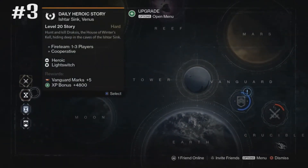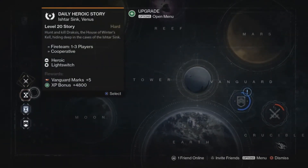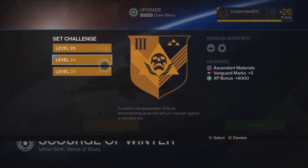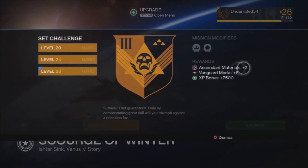Relating to the last tip, you can create a max of three classes and each day do a world event, and if they are even level 20, you can do the daily story to accumulate ascended materials and strange coins at three times the rate.